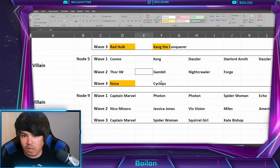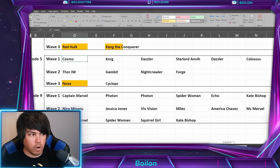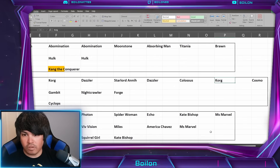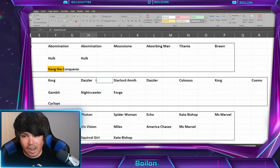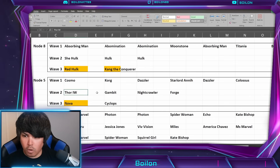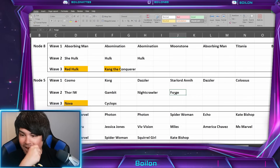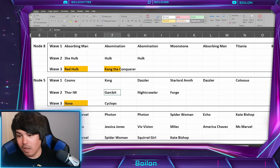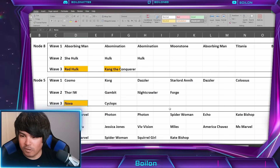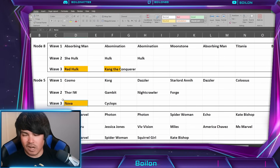Looking at the villain node enemies, it's basically Nowhere and some Extreme X-Men. You have two Cosmos, two Korgs, Star Lord Annihilation, two Dazzlers, and a Colossus — five Nowhere characters. Colossus and Korg will attempt to tank. Wave two brings Thor Infinity War, more Nowhere characters, Gambit, Nightcrawler, and Forge — those are the worst three of the Extreme X-Men. Making sure you kill Forge and Nightcrawler ASAP is pretty important, though the pings from Gambit could be quite painful. Wave three ends with Nova, stacked with more Nowhere characters — with war buffs active that's not going to be fun. But you have a lot of different characters to choose from, so I don't think it'll be that hard.